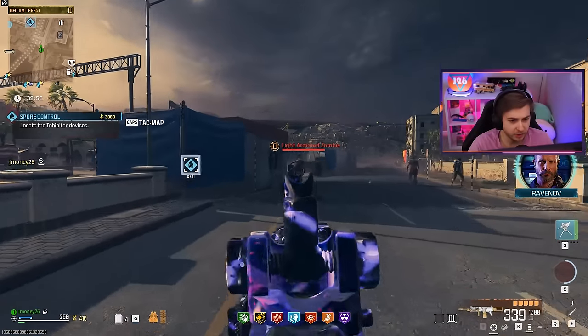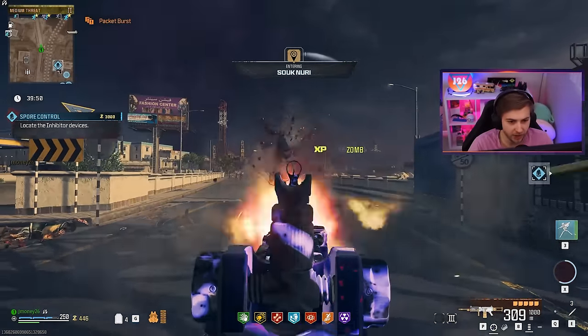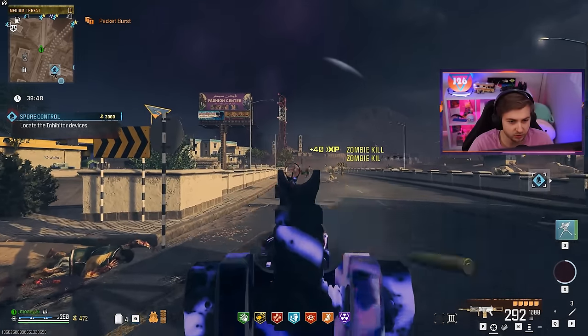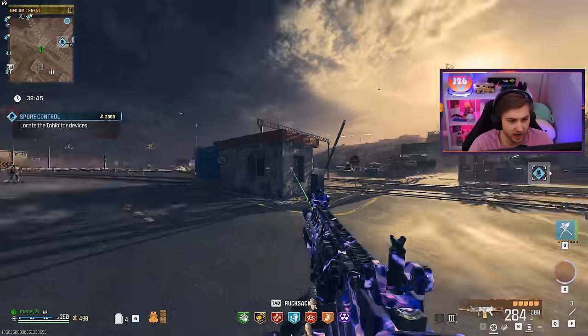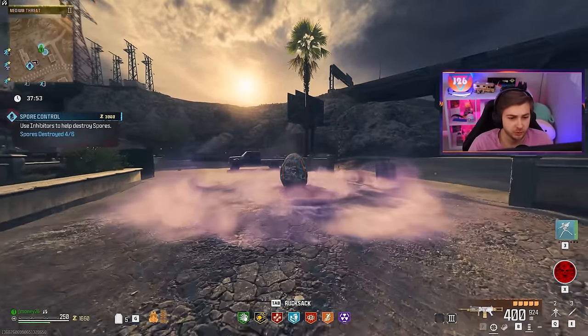Now that I'm thinking about it, I came in here with a three-plate armor vest and now it's back down to a one. Like, why would I have a Durable Gas Mask, a Self-Revive, a Killstreak, and a Large Backpack, but not grab a three-plate armor vest? They took it away from me.